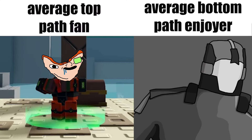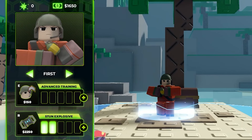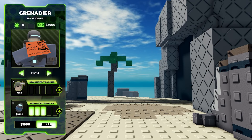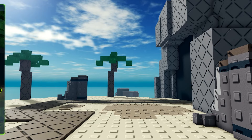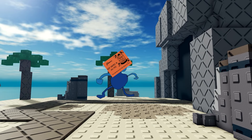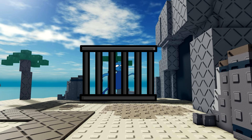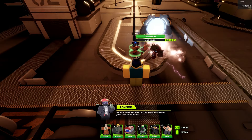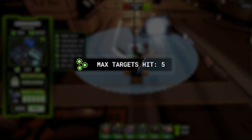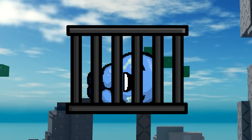Bottom path is where things get interesting. While the first two bottom path upgrades just give more damage, when you get to the third upgrade, the grenades can now stun enemies. Further upgrades will basically halt enemies for far longer. However, keep in mind that bottom path grenadiers can only hit a limited number of enemies, so you can't keep enemies stun locked for very long.